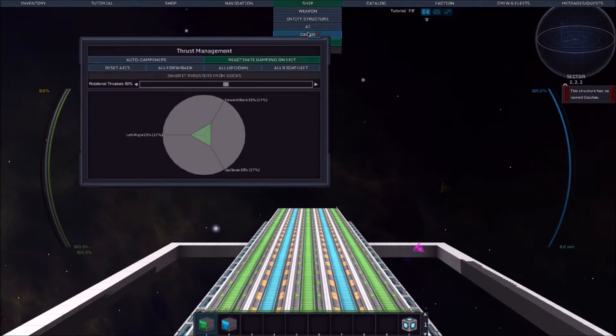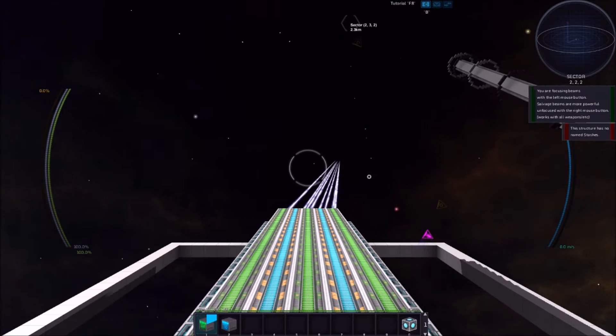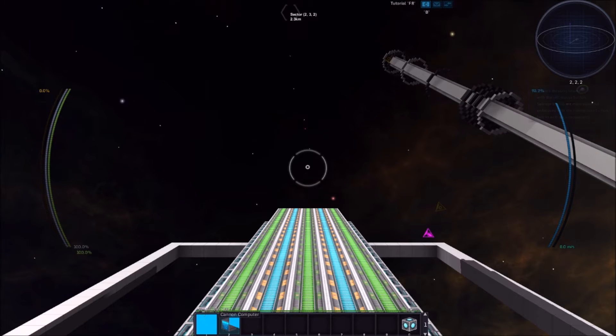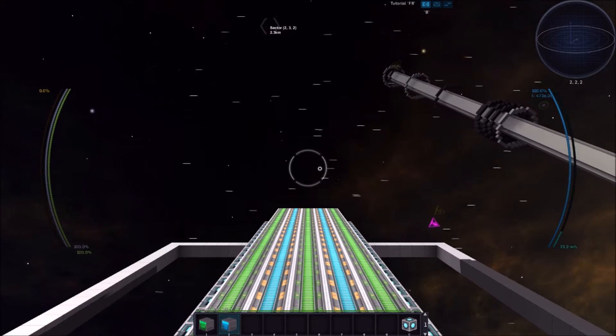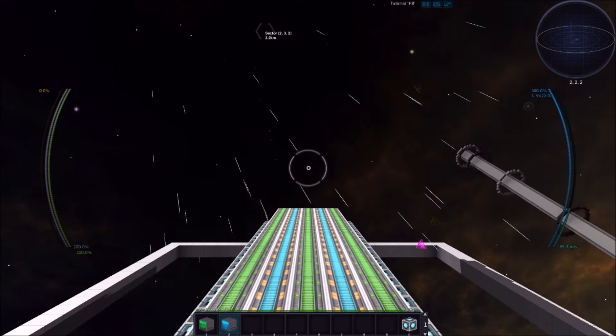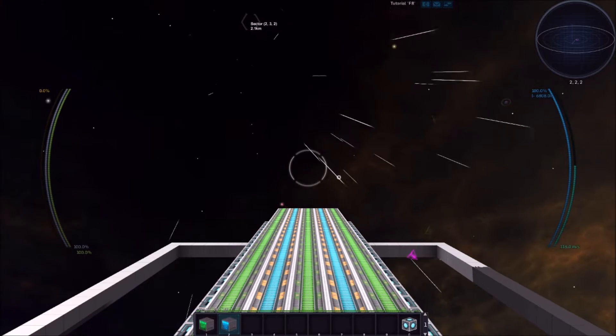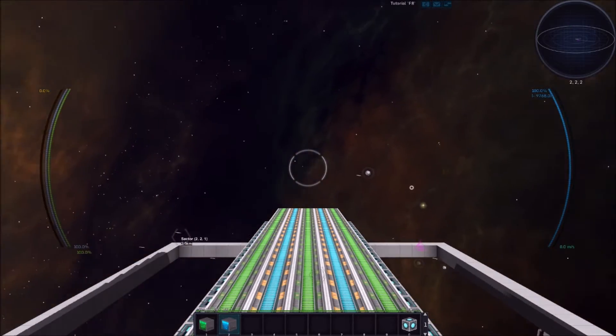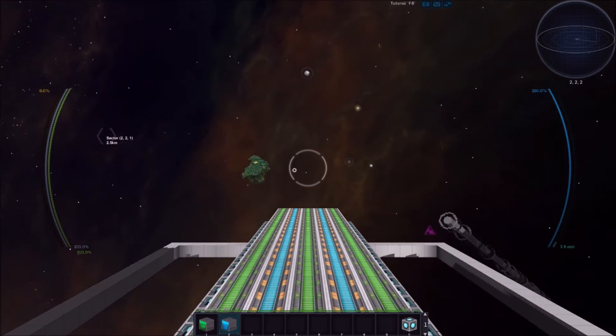I don't think there's anything else — I need cargo, that was something I didn't get. Hello, weapons — so, cannon. I've got all this stuff going. Let's fly around this thing. The mass isn't too bad. In fact, I'm probably going to go pretty quickly, just because we're working with a skeleton structure.